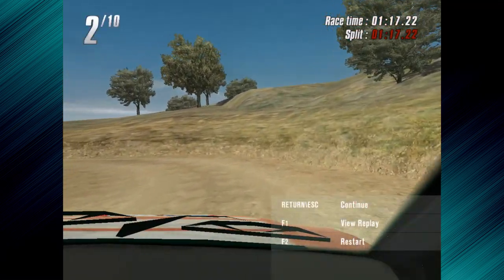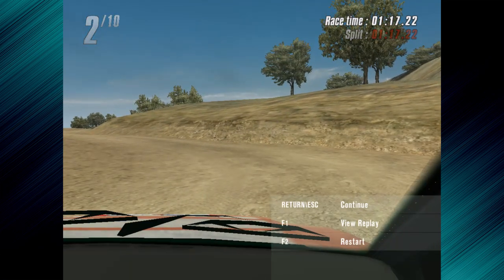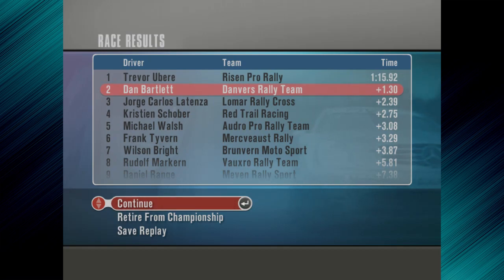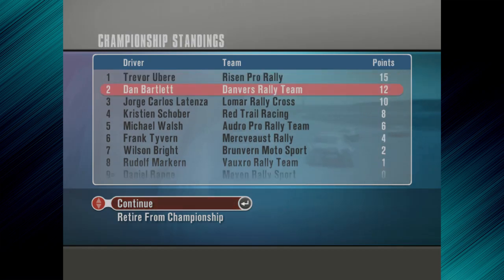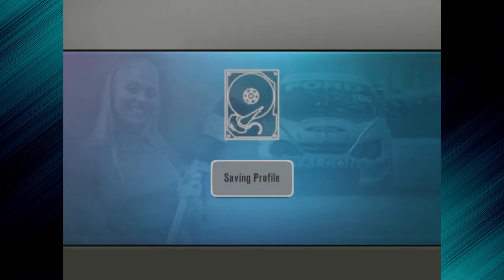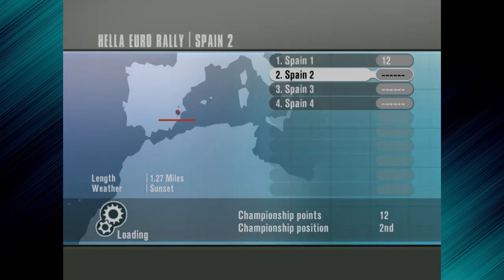Not a strong start at all — 1.2 seconds down on stage 1, which isn't great. So we're second overall. It was 1.29, it wasn't 1.3, you lying git. So we got 12 points for stage one from Trevor Ubeer, which isn't too bad, I suppose. Anyway, stage 2.